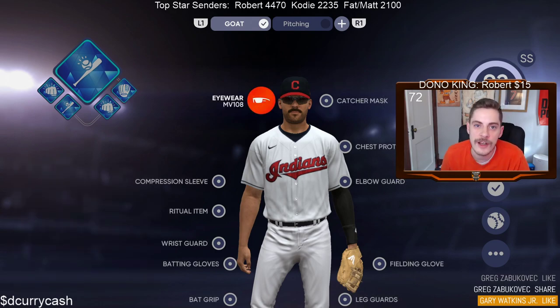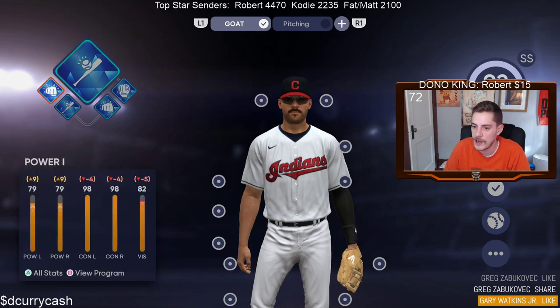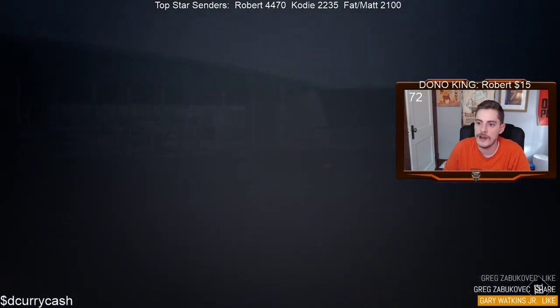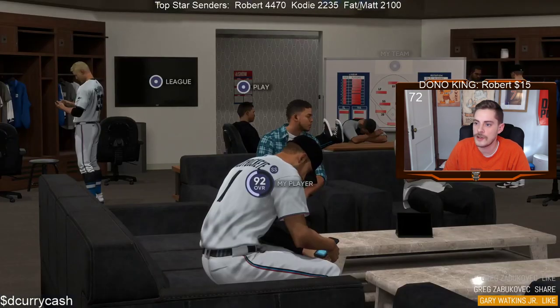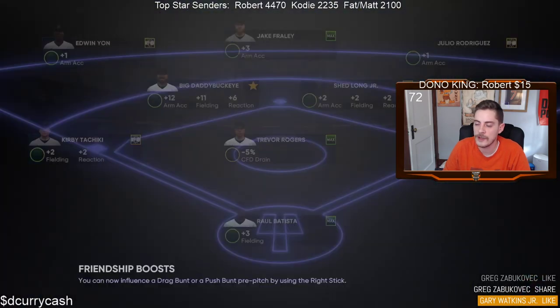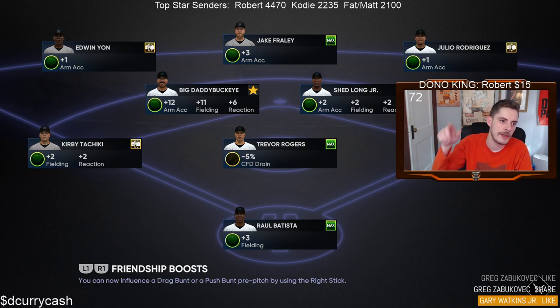But this is what it looks like boys, right here. Again, just switch these perks up the way you want. And the quickest way to do it is again just make sure that you're in here, go to Play Next, play a game, active loadout. We'll do it one more time and then I'll see if they have us do training so we can show you what the training looks like.